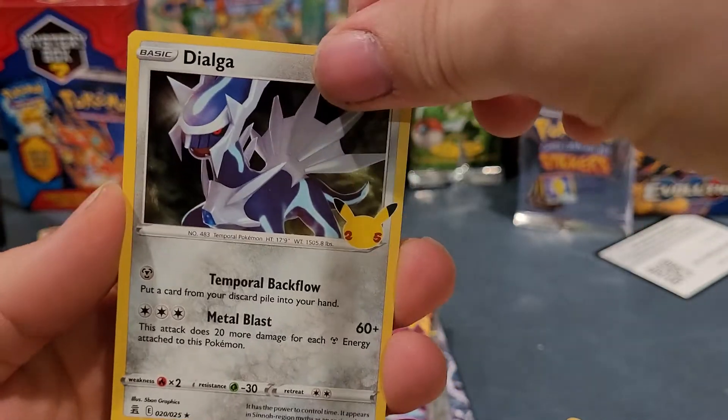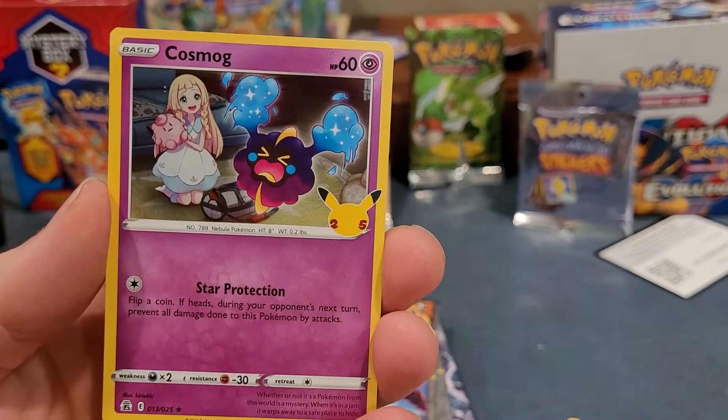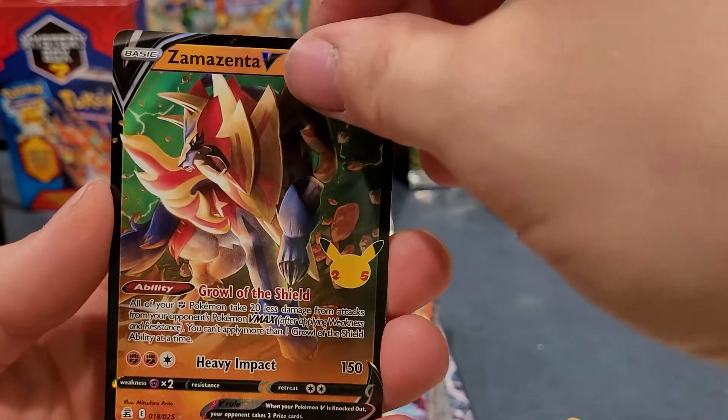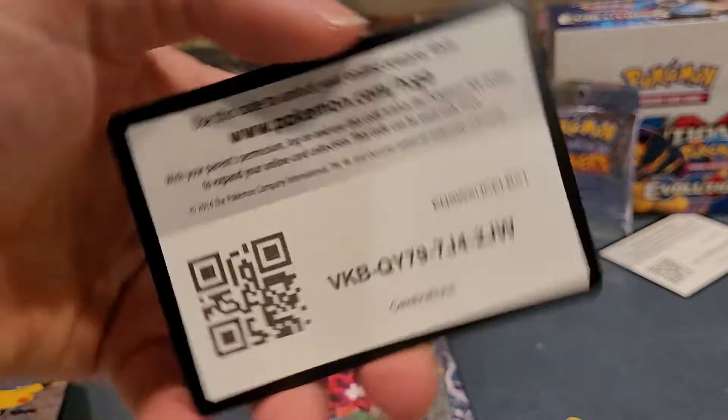I think there's something in this one. Dialga, Zernese, Cosmog, Zemazenta V, and a code card.